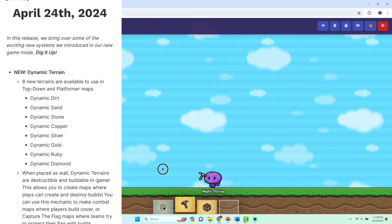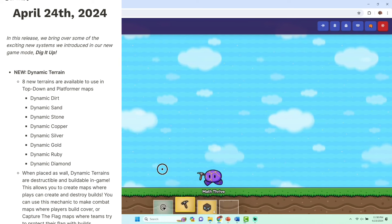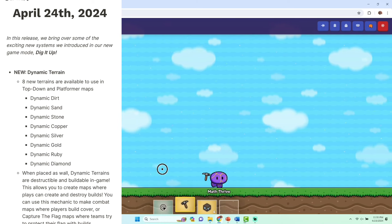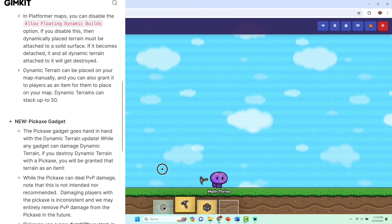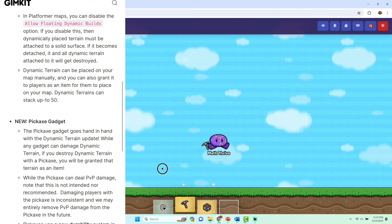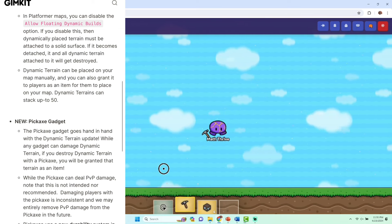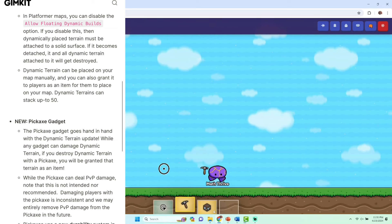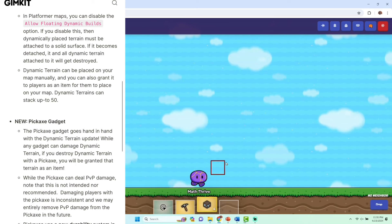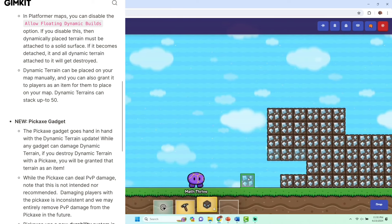This allows you to create maps where players can create and destroy builds. You can use this mechanic to make combat maps where players build cover, or capture the flag maps where teams try to protect their flag with builds. In platformer maps, you can disable the 'allow floating dynamic builds' option — when you disable this, the dynamically placed terrain must be attached to a solid surface. If it becomes detached, it and all dynamic terrain attached to it will be destroyed.